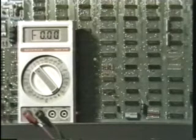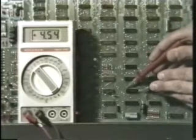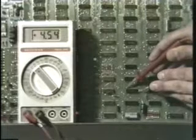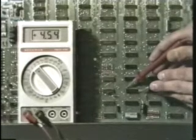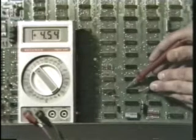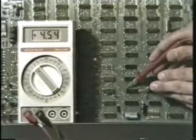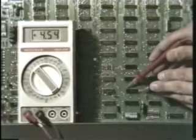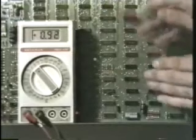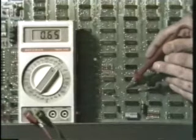When the bad filter capacitor causes excessive ripple in the power supply, one of the symptoms is a lower than normal reading at the output when you check the DC voltage. Standing alone, the DC measurement can point to either of two possible failures: either the DC output of the regulator has dropped due to a regulator failure, or the low DC reading is being caused by excessive ripple as a result of the defective filter capacitor. When you make the DC measurement, you have no way of knowing which of the two possible causes is creating the low reading. But by switching your meter over to read AC volts, the meter will automatically ignore the DC voltage and show you the ripple in the power supply as AC.